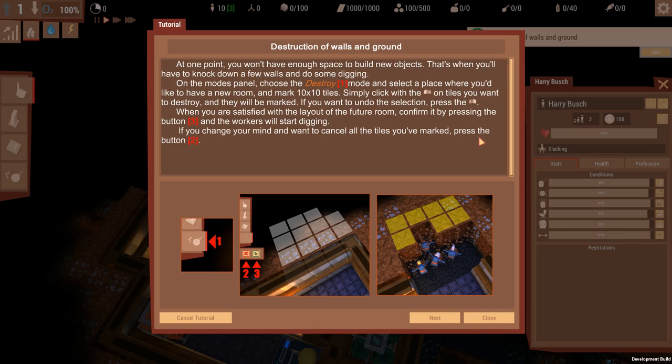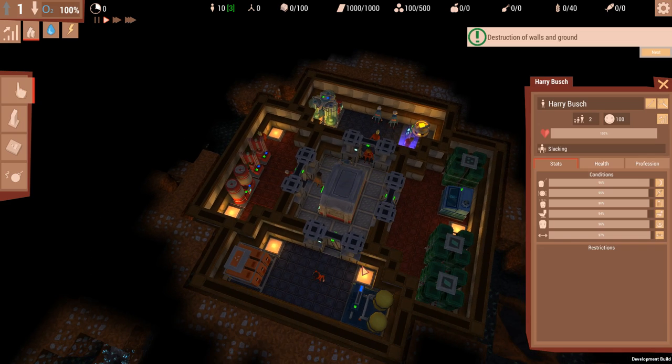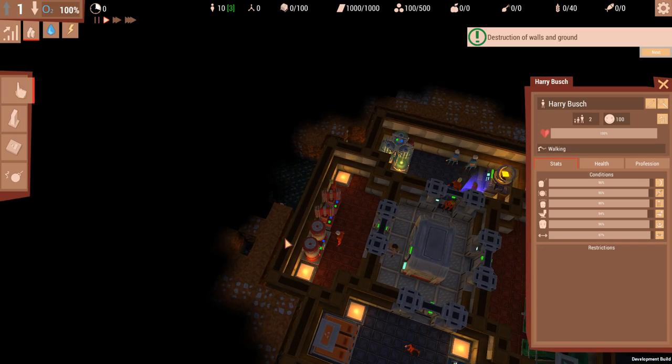At one point you won't have enough space to build new objects - that's when you'll have to knock down a few walls to do some digging. On the modes panel choose destroy mode and select the place where you want to destroy. Mark ten by ten tiles. I can do ten by ten tiles - there's a little man moving around out here.